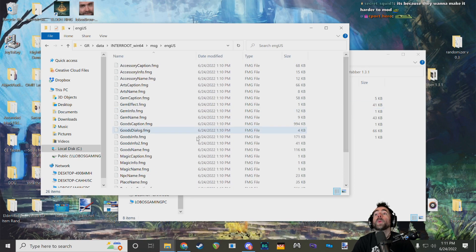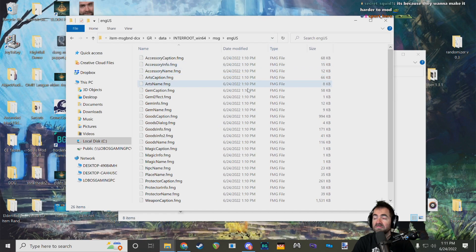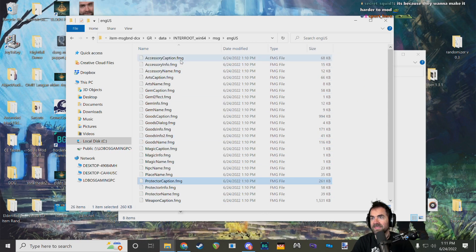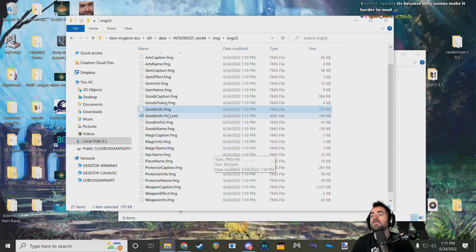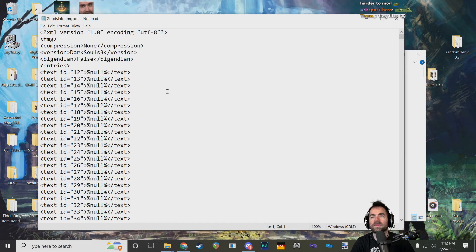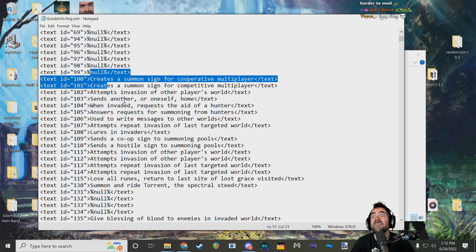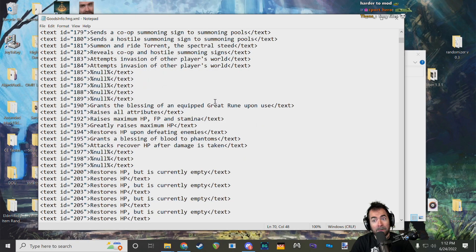Right at the bottom here we have the FMG files, which you might have played with before. These are very simple files — some of the simplest in the game. The format hasn't changed in about 10 years. All they do is contain IDs for text. You can right-click any of these and use Yabber to convert them into XML files to edit text — no extra program needed.